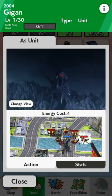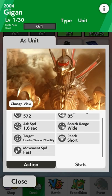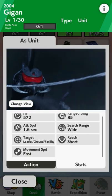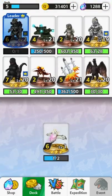Then there's Gigan 2004. As we can see, it can hook onto an enemy and then just start slashing weak units to pieces. It's pretty fast, with 572 health and 85 attack — not great stats — but at a high level its speed and ability to grapple into battle could be pretty effective.